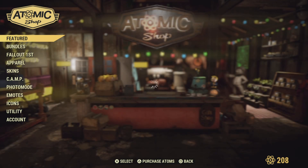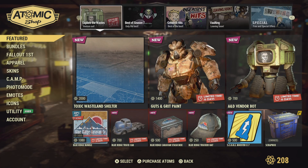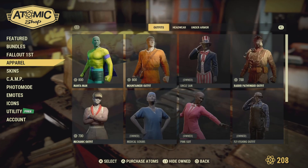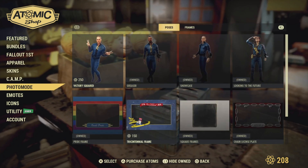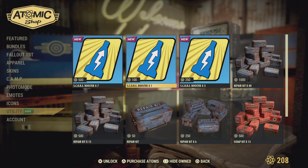Don't forget, when you're doing your dailies, make sure you do your level ups. You get a 30 boost on each one. Just go to your scoreboard, hit the options button, and you can use your score boost.